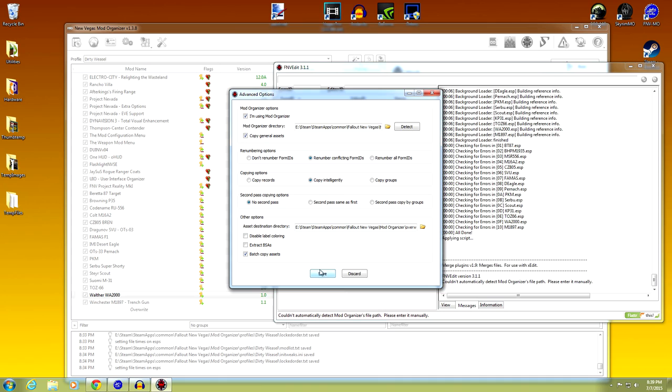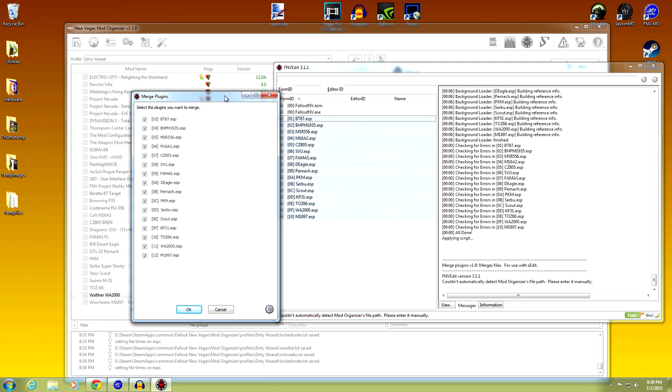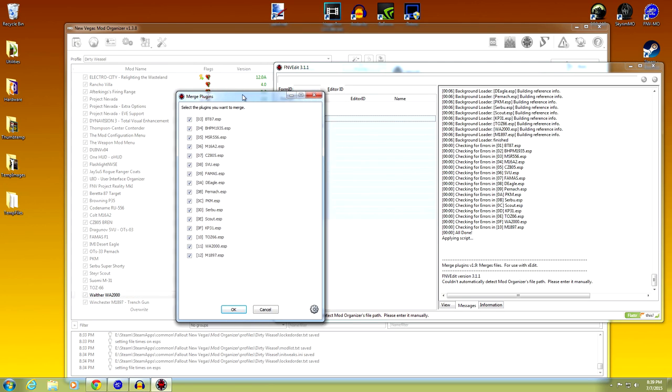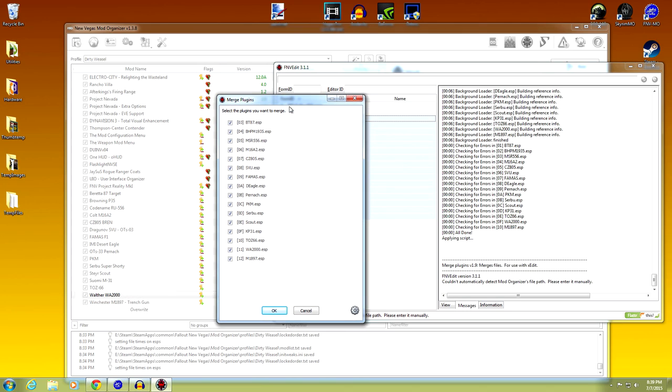You're presented with another window showing all the plugins we are going to be merging together. Because we had them all highlighted together, they will be checked together. If you just clicked on the top one - BT87 - without having all these highlighted, you'd need to go through and check them all. This is 1, 2, 3, 4, 5, 6, 7, 8, 9, 10, 11, 12, 13, 14, 15, 16, 17 - that's 17 guns we're going to be merging together. Hit OK.